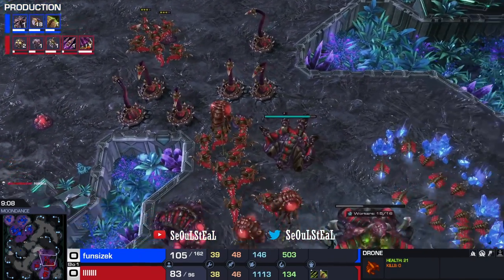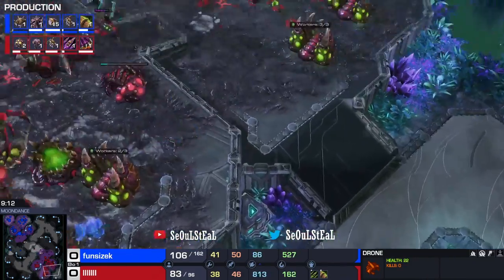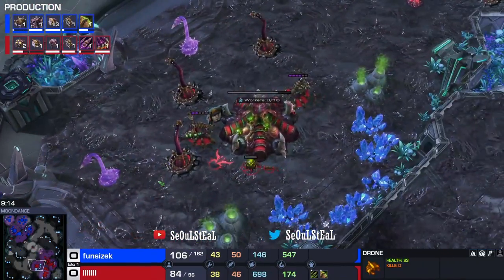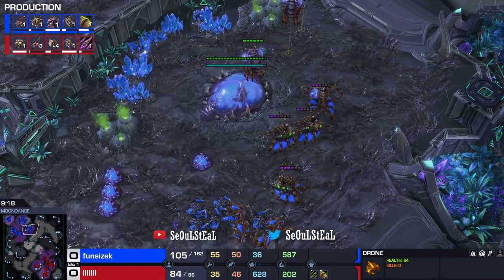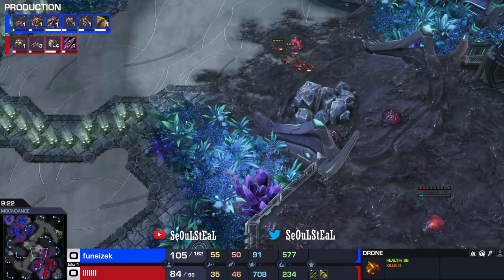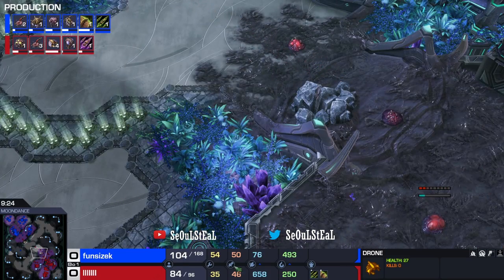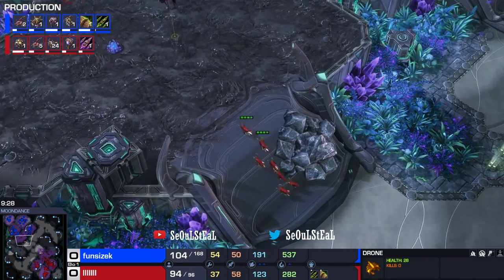We do have a lot of Spinecrawlers now for a DDoor. There's no Lurker Den yet — I'm surprised. No Lurker Den? This is Fun Size's fourth base. A DDoor is behind a base now, and he's also behind in workers by quite a bit — by 20 workers. We've got to get the worker count up, A DDoor, because this is getting scarier and scarier for you.